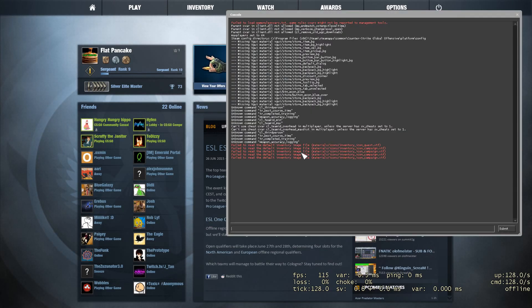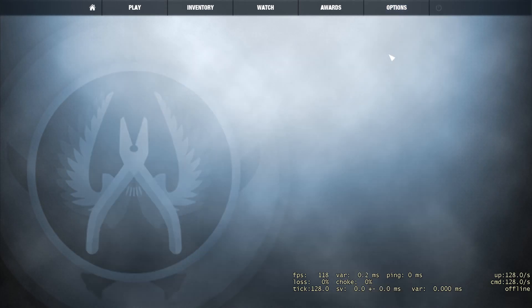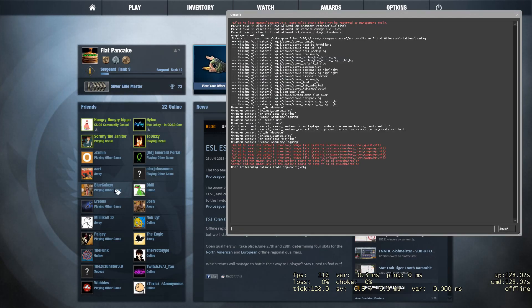The first step to making your own offline VHOP server is to find the map that you want to play and type it in console. If you don't know how to get console up, go to Options, Game Settings, then when it says Enable Developer Console, change that to Yes. Now click back and hit the tilde key, which is below the Escape button and above Tab — it looks like a little squiggly line — and this will open up.